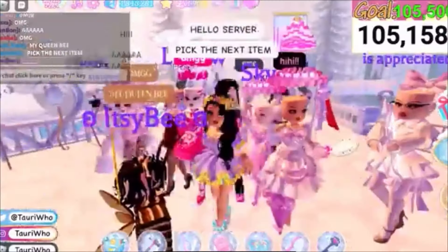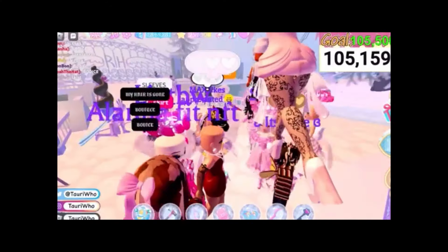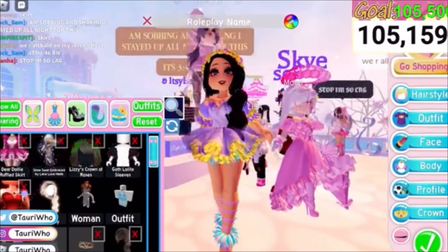Where did everyone go? Pick the next item. My queen bee. My hair is gone! No, your hair is right there — you have a lot of hair. What do you mean your hair is gone? You have like three different hairs on. Oh, this is chaos. Actually, half the people here are bald. So we're doing bodice. Let's take off my bodice. Snow swan — pick a number.